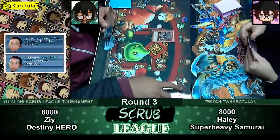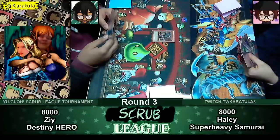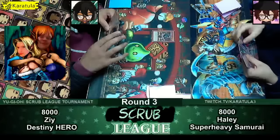Special summon banished by Hayley? No, you don't banish it. You discard it. So you get a Dark Grefer by pitching Destiny Hero Malicious. That's really good for him because Malicious is garbage in hand — you brick with it. So it's good to get it out of your hand.